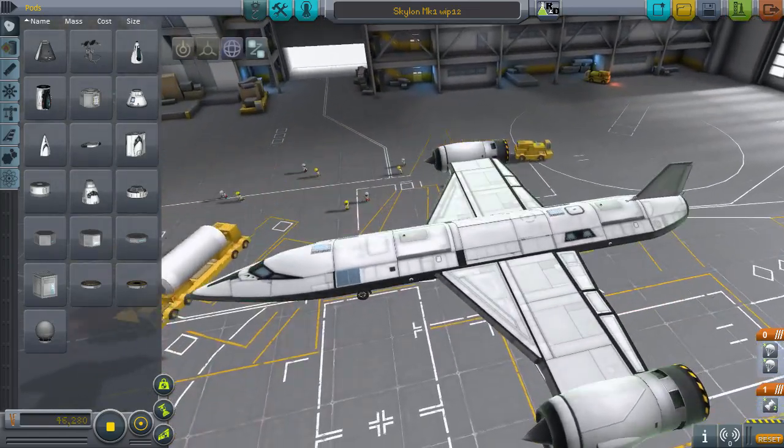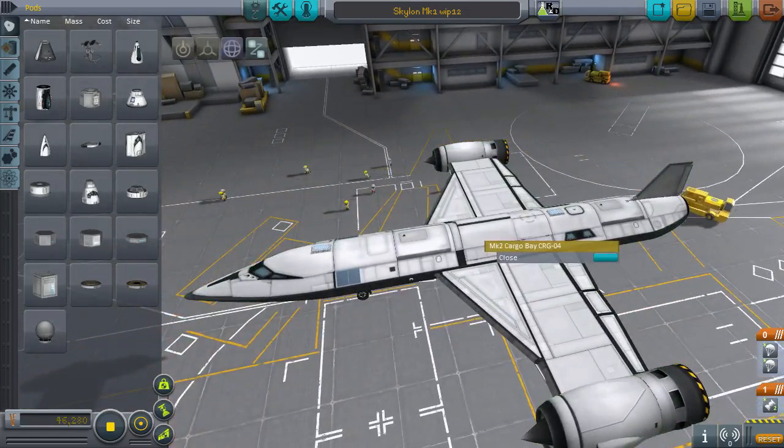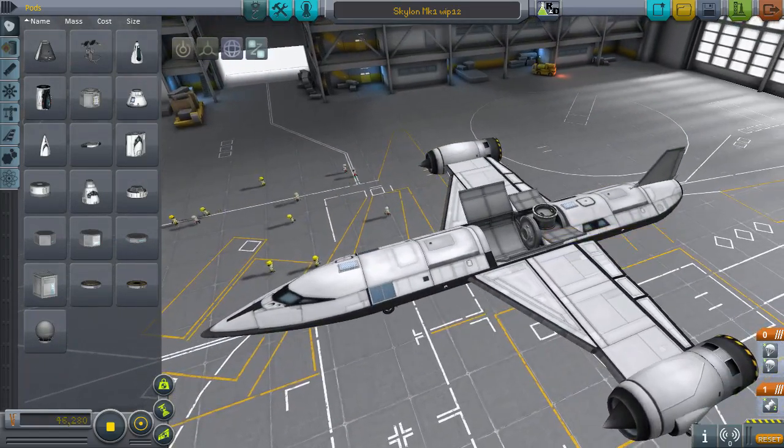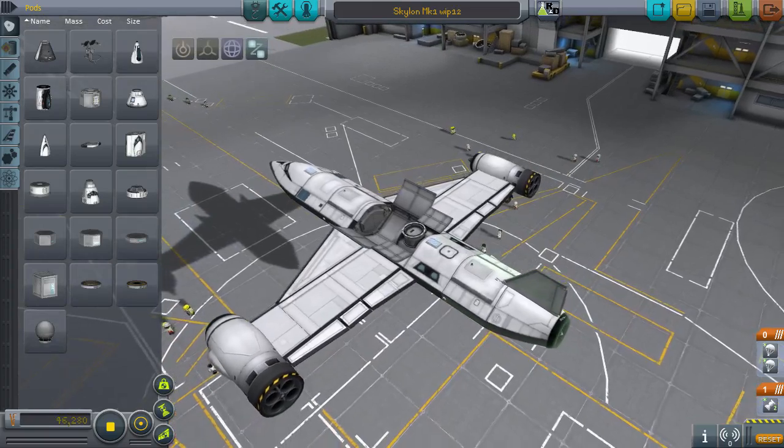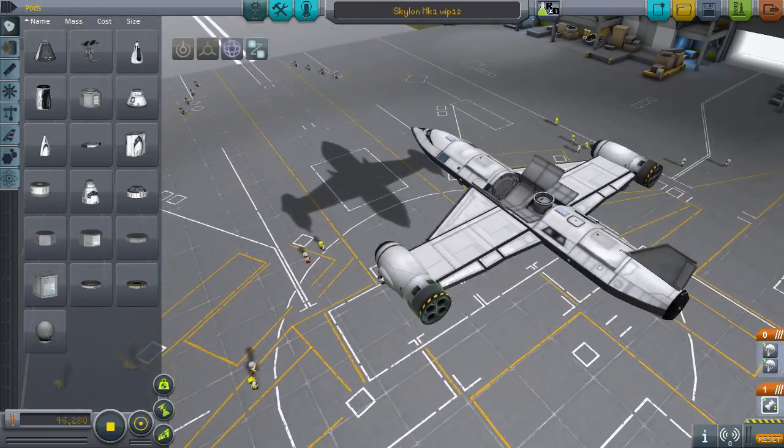You can see it has crew capability, it also has a tiny cargo bay, and it also has one of these overweight Clampatrons. And there's one small problem with this, and I'm going to demonstrate the mod to you now.